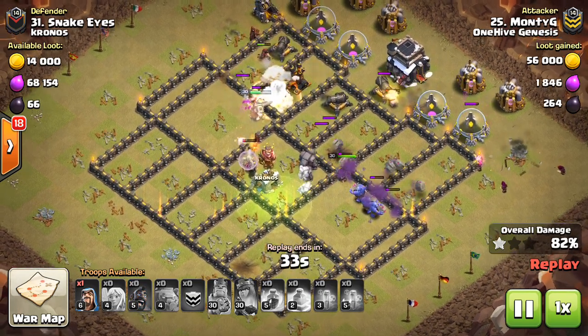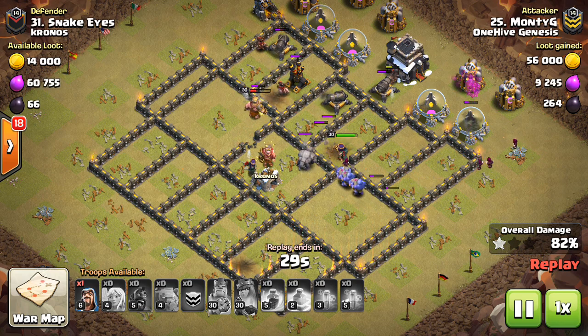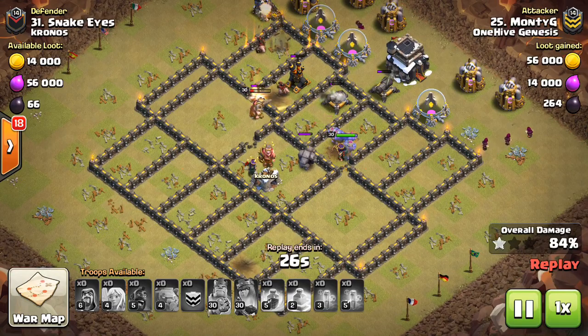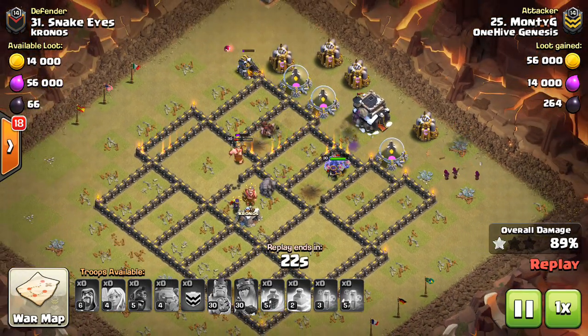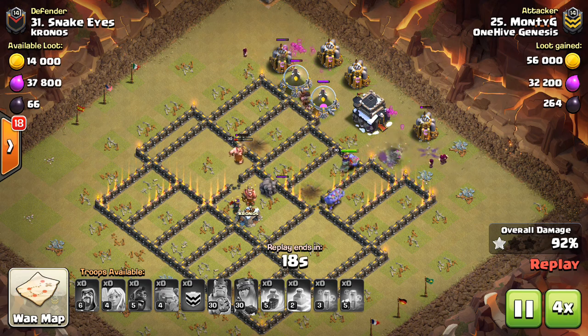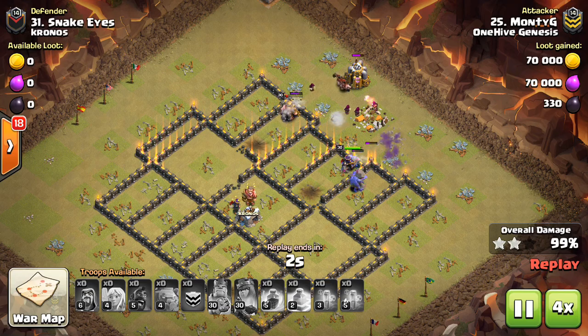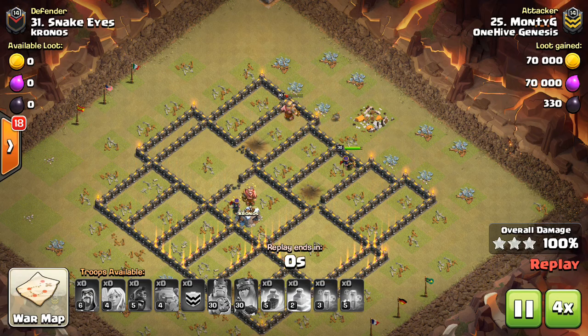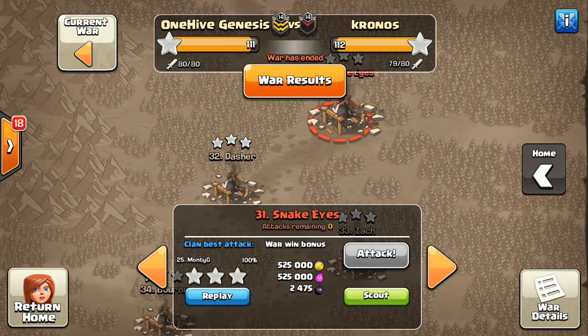As those healers come in they'll often peel off and start targeting your kill squad troops. Now, if there's a bunch of air defenses you've got to be careful. Oftentimes they can go down quick enough, but if you're coming in at a weird angle and the air defense isn't one of the immediate buildings going down to the kill squad, they can take out the majority of the healers. So if you're doing a short queen walk, it's often better to not even do a queen walk at all if the healers aren't going to last beyond just the very first little part — they're not actually going to go into the base and get you any value.